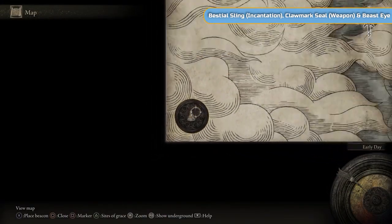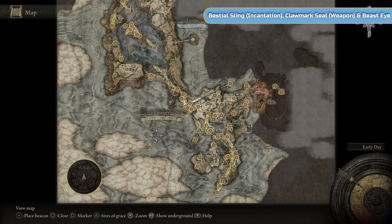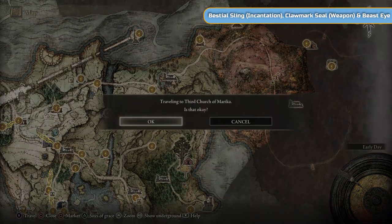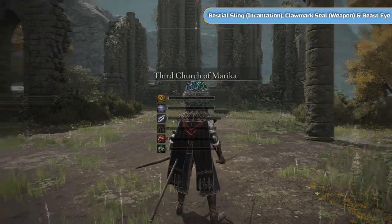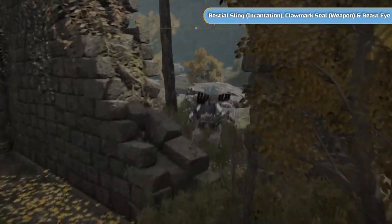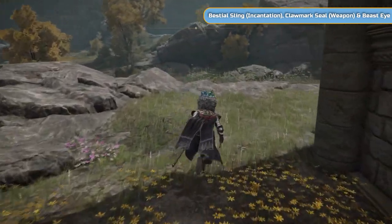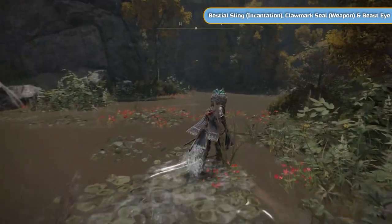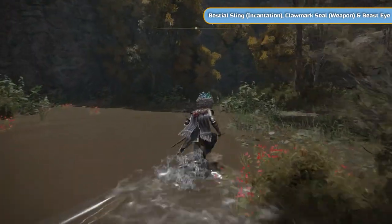Speak to Fia again and she's going to disappear. We will see her later on. This is actually for a secret boss — a miserable boss. Now, D showed us on our map where a certain place was when we showed him we had a death root, so I'm just going to show you where that is.